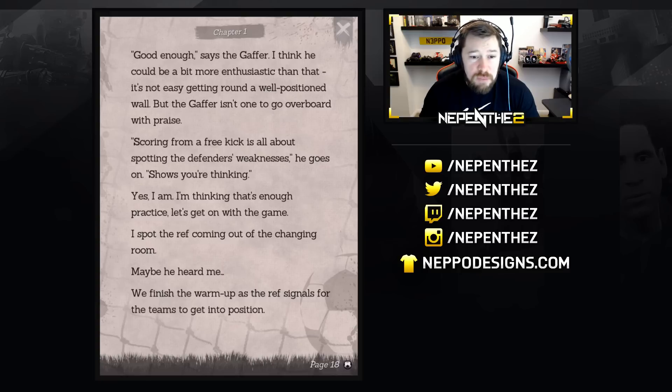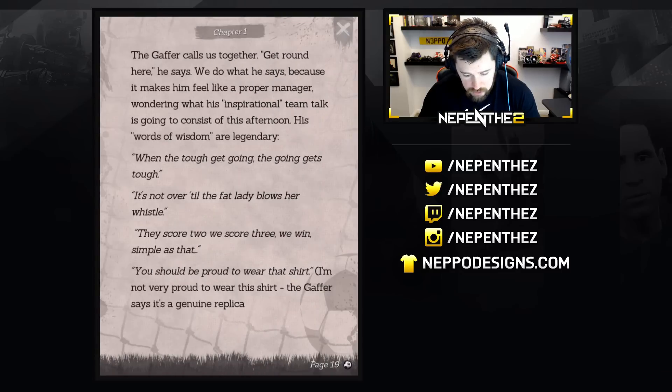Scoring from a free kick is all about spotting the defender's weaknesses, he goes on. Shows your thinking. I'm thinking that's enough practice — let's get on with the game. I spot the ref coming out of the changing rooms. We finish the warm-up and the ref signals for the teams to get into position. The gaffer calls us together. Am I a good storyteller? Let me know in the comment section below — drop a thumbs up if I'm a good storyteller, thumbs down if I'm a bad one.